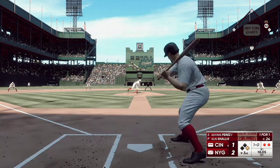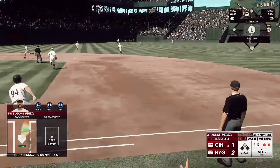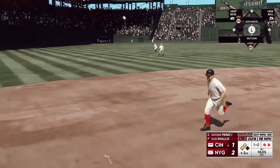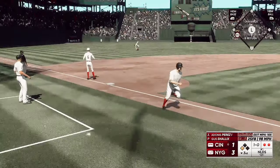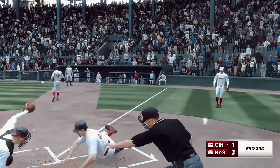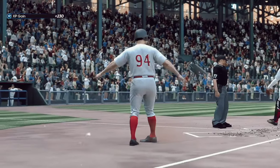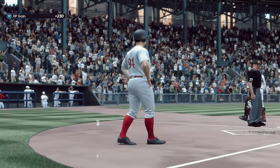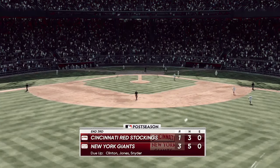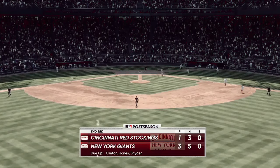The 1-0. Line drive and that should be extra bases. One run is in. Perez around third — the tag and that's out number three. Inning over. So they get one run on two hits, no errors and nobody left on. Three innings complete, the Giants on top three to one.